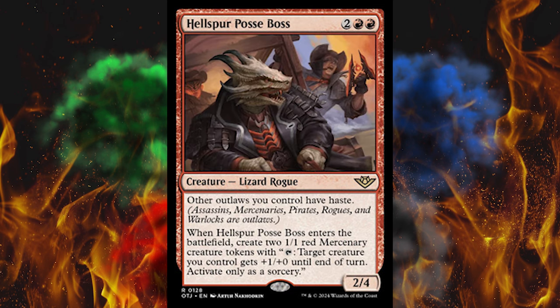Next up, Hellspur Posse Boss. It's a 4-cost 2/4 lizard rogue. Other outlaws you control all have haste. And when he enters the battlefield, create two Mercenaries. Kind of a solid card, alright.